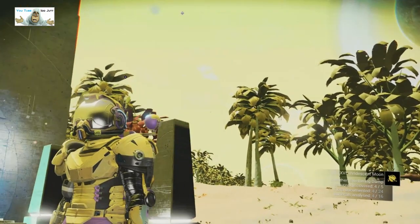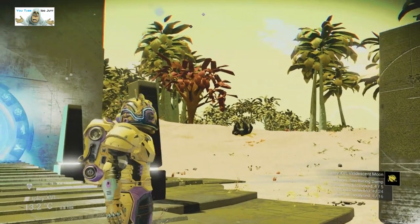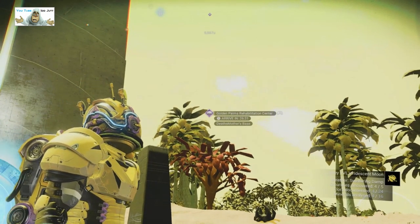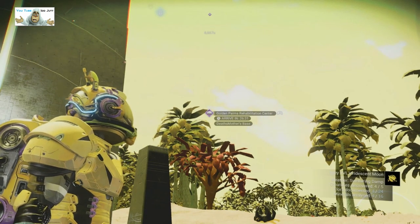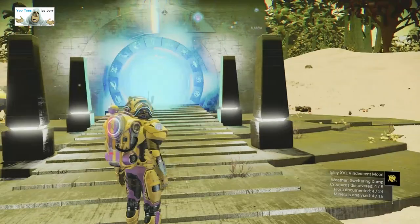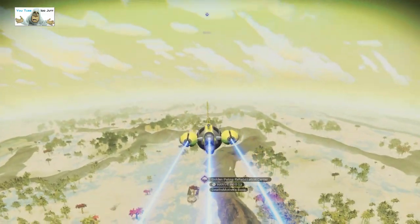There's a blue bit over there, so it's got to be over there. There it is — Golden Palms Rehabilitation Centre. Death Mother's Base. Just lock that on in case we lose it, and we'll see you there.